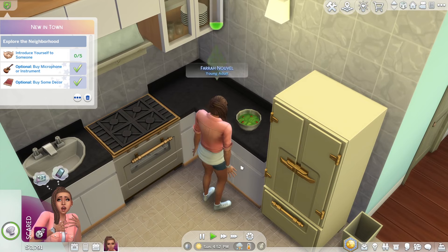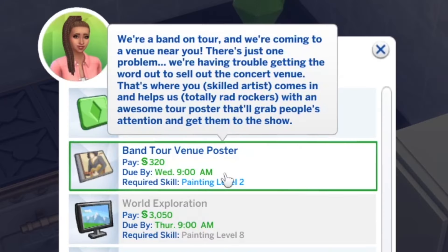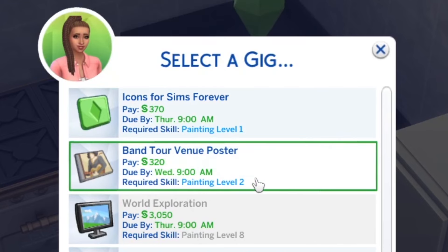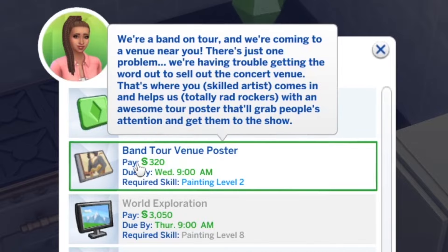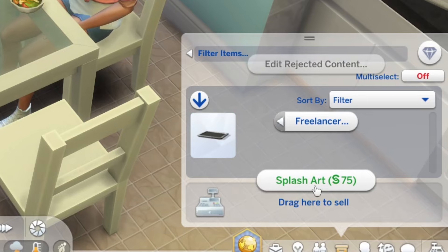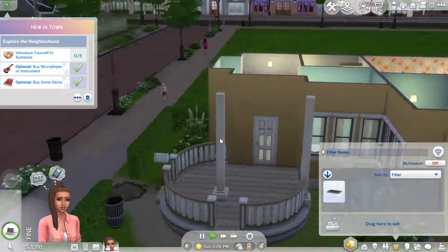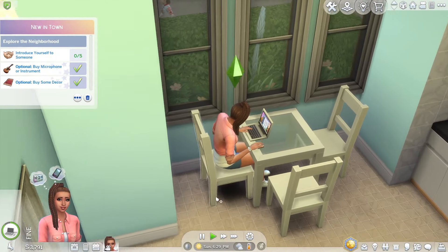I'm going to have her grab a job — maybe a band tour venue poster. This one pays more but you have to pay for each of the three icons you need to create. You have to spend 150 to make 370. This other one I'm hoping will just be one. So I'm going to have her chat with her client after she's eaten. The storm's blown over — that's actually much quicker than last time. So I might have her finish chatting with the client and then take her out for an evening walk.